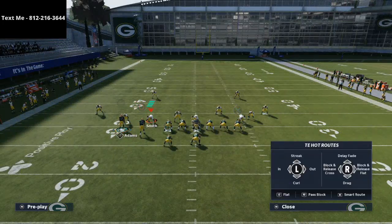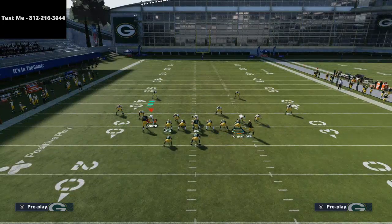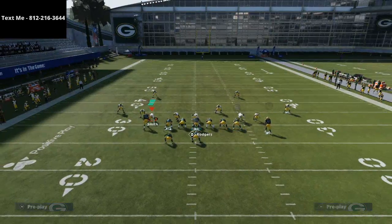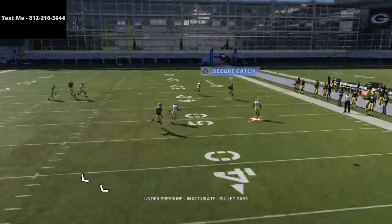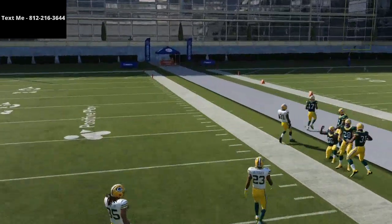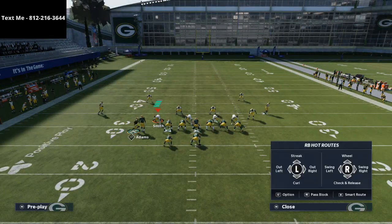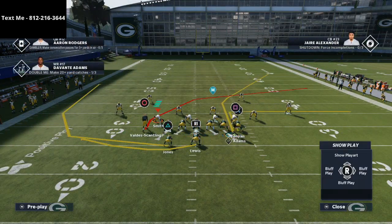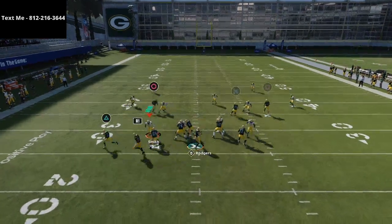It doesn't matter what Cover 2 either — that's what I like about this. Especially if you have a route technician, it's going to get over those match coverages. Here you see it gets over the cloud flats, and to me that is so, so critical. This is a very simple read. What's really cool about it is that it's going to the outside — it's not over the middle of the field. Because it's going to the outside, they're going to have a hard time usering this.